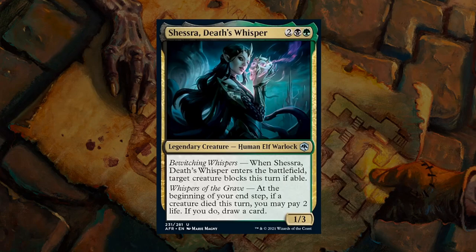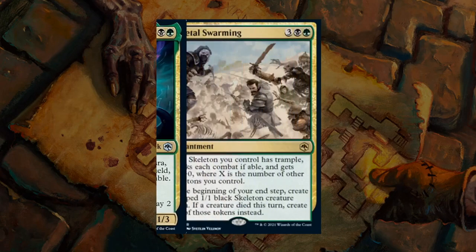Next up is Shasra, Death's Whisper — a 4-mana 1/3 legendary human elf warlock in Black-Green. When she enters the battlefield, target creature blocks this turn if able. At the beginning of your end step, if a creature died this turn, you may pay 2 life to draw a card. Black-Green cares about creatures dying and using that to your advantage, with a life-loss and life-gain theme. Deathtouch creatures work very well with Shasra, trading off for opposing creatures easily. I like a B here as a very nice build-around in Black-Green, even if the stats aren't amazing.